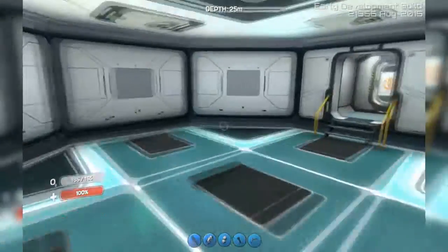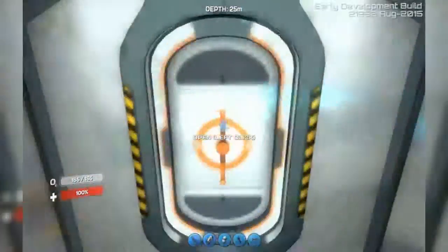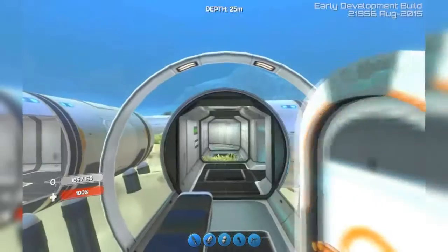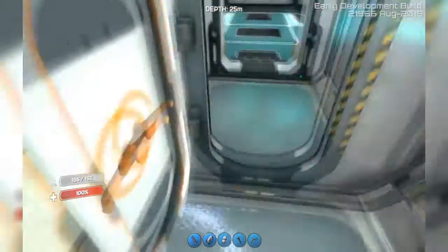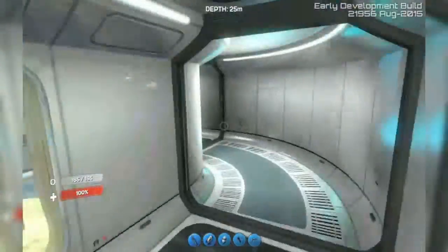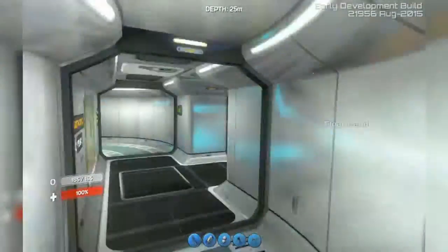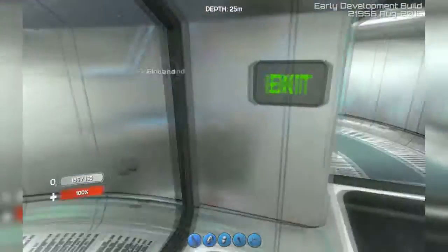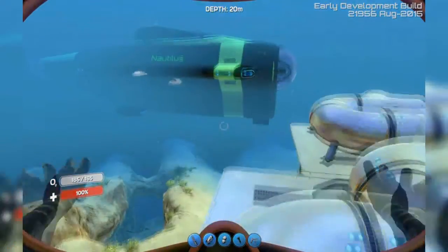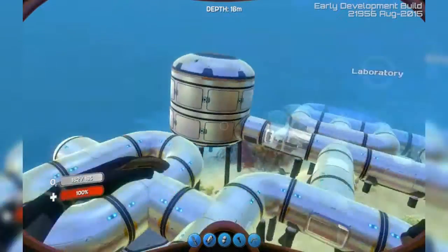And here is the bulk door — you lock yourself in just in case your complex gets flooded. This is my apartment. There's even an animation for sitting down and for standing back up. So as you can see, you can do a lot with Subnautica right now with houses and complexes. I even put an exit sign right in front of the outside door.